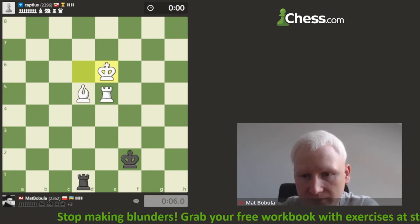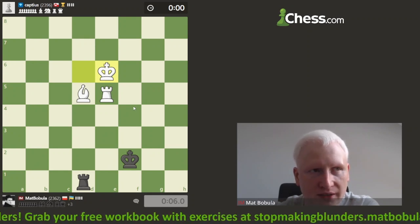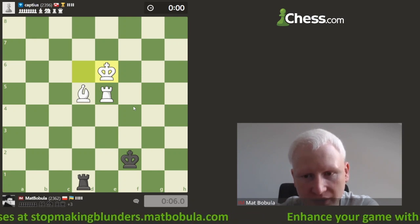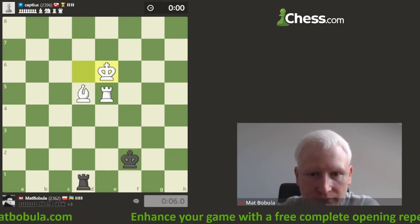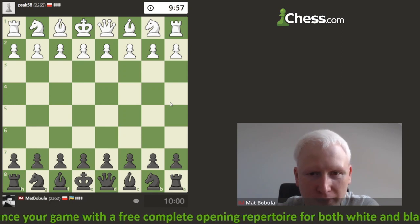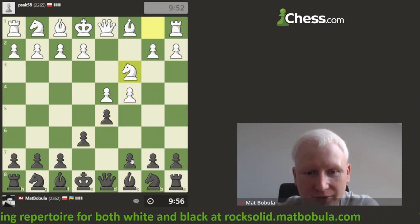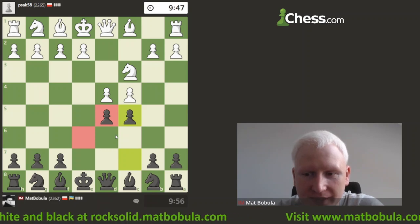I'll play another 10 minutes — let's try to find someone. About rook and bishop: I think it happens from time to time at the top level, and usually the side with rook and bishop is winning because it's not easy to defend against it. Okay, I have an opponent from Poland — my compatriot! Let's play Tarash. I told you in the previous game I usually play Tarash, so let's go play Tarash with black here.